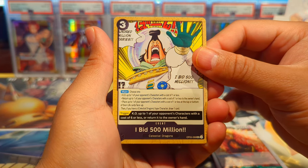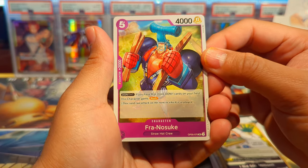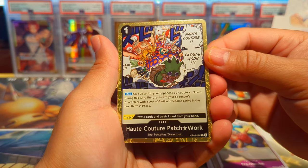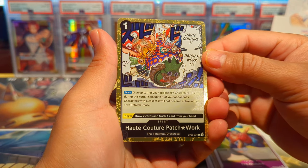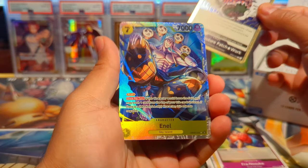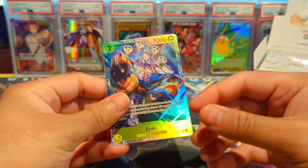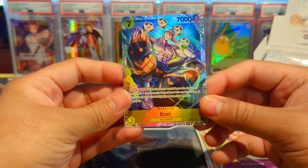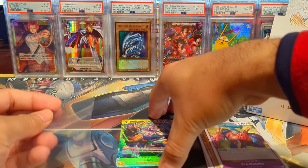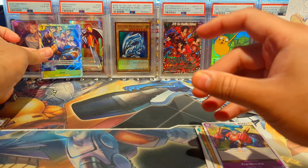We have 'I bid 500 million' — man, to have that kind of cash just to casually bid 500 million. We have a Franosh, insane. Our first rare is Hotter Couture Patchwork, interesting. Oh okay, we have an SR right off the bat! I don't have any sleeves so I'm gonna go get some. Got my sleeves now — don't want to damage the cards — so we're going to go ahead and just pick it up and put it right back over there.